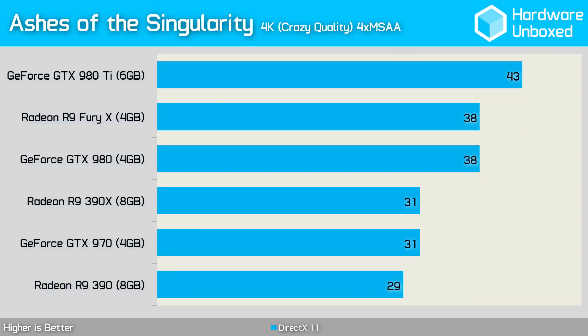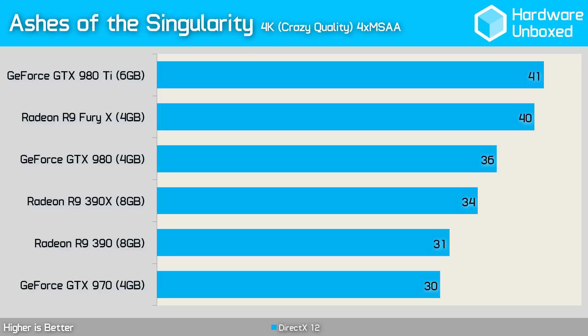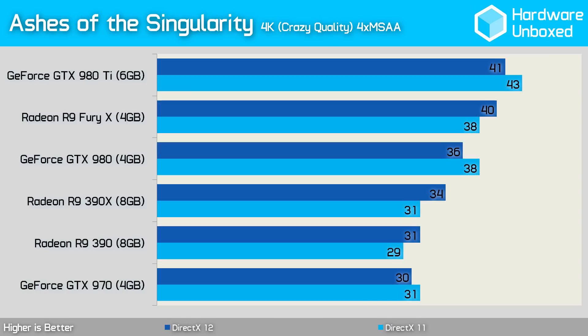Now at 4K using DirectX 11, we again find that the 390X is only able to match the 970, while the Fury X is only able to match the 980 — which is an unlikely scenario. Using DirectX 12 at 4K allowed the Fury X to perform within 1 frame per second of the 980 Ti, while the 390X was just 2 frames per second slower than the 980. Comparing the DirectX 11 and DirectX 12 results side by side, we once again see that AMD makes a small step forward, while Nvidia takes a step backwards.